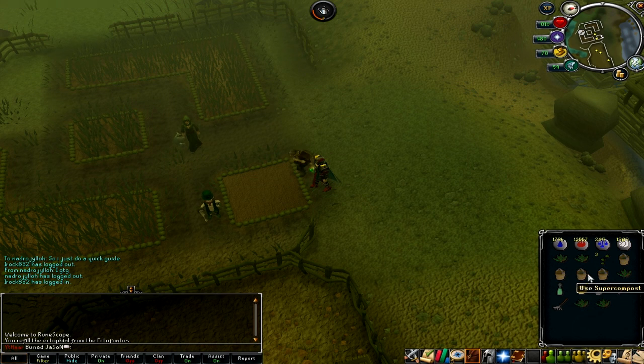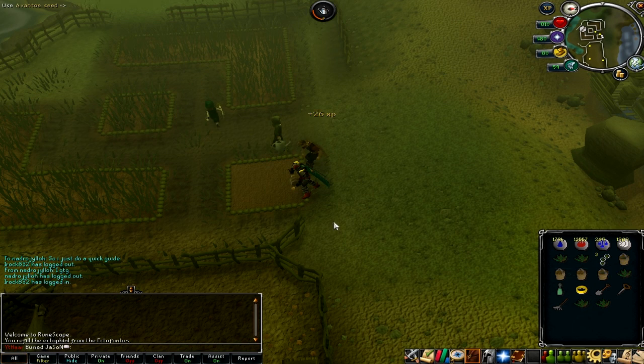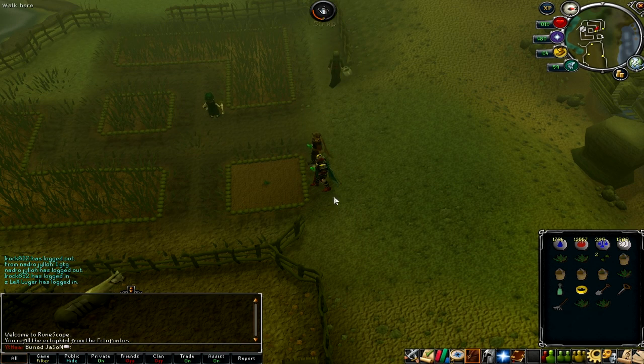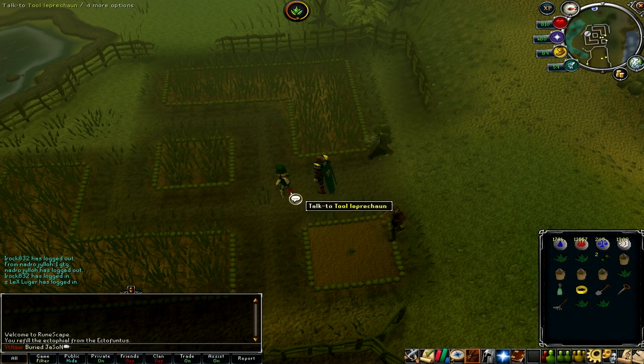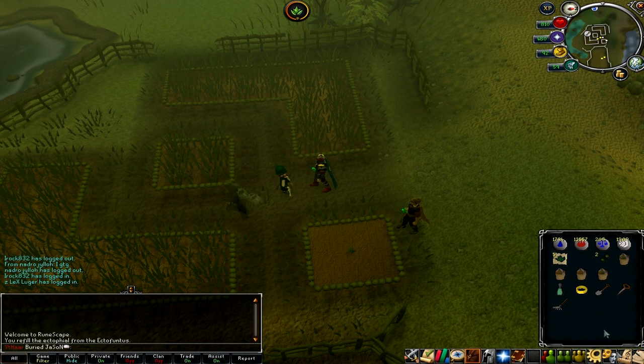After you've picked all your herbs and put the new seed in, there are two ways to note them. You can either note them grimy or clean. Personally I just clean mine, because you get 10 XP per herb, which adds up to a good total amount. So there you go — now they're noted. That way they don't take up your entire bank.